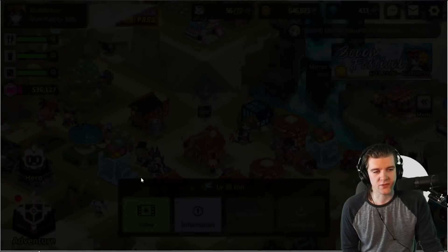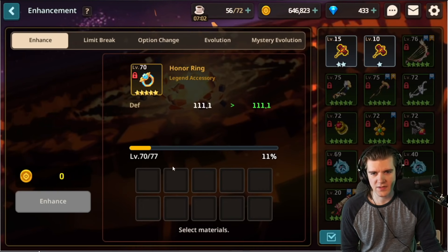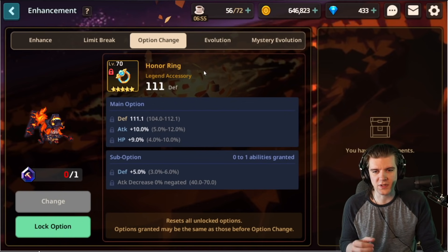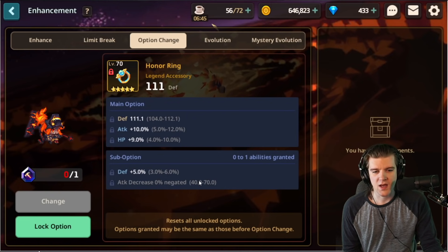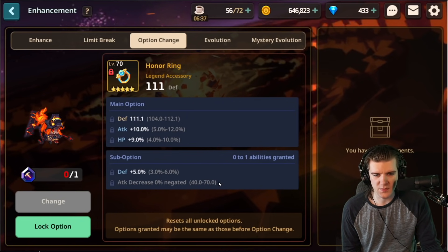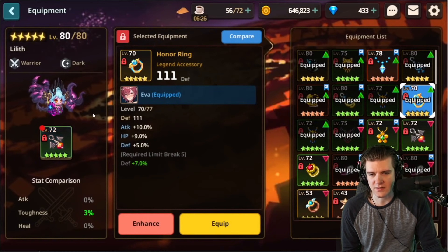The next accessory on the Rift rewards list that I think is absolutely incredible is the Honor Ring, and it's a very solid accessory. It's not quite on the level of the Black Crown Ring in my opinion, but it's a jack of all trades in the best sense. It has a very unique effect — attack decrease percentage negation — which is actually pretty nice in arena and certain content. It has a high base defense, HP, and defense, and when you max limit break it you get even more defense.